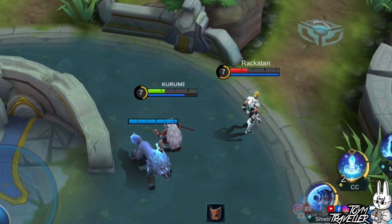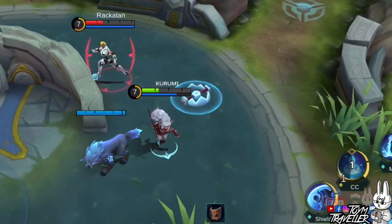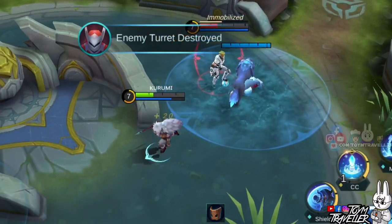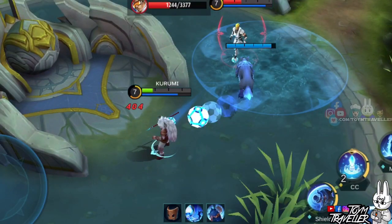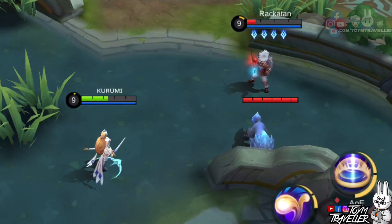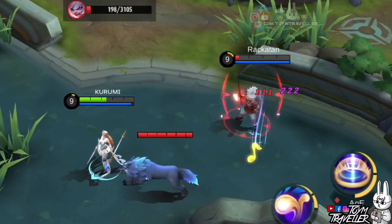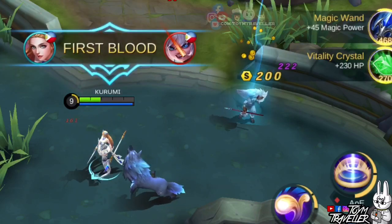Next up, we have Bruno. Bruno's ultimate skill shoots a ball that bounces on enemies. Take note that Koopa always follows Popol, so if Bruno uses his ultimate skill with just Popol and Koopa around, both of them will be playing catch the ball happily while waiting for their inevitable death. Same goes for Odette's passive — both Popol and Koopa will again play catch the note, and all they could do is sing along with their death song.